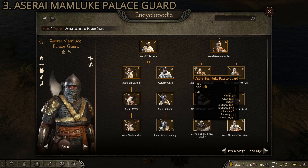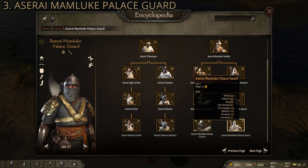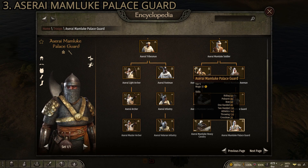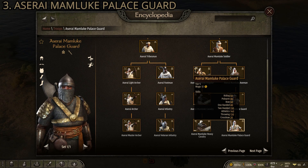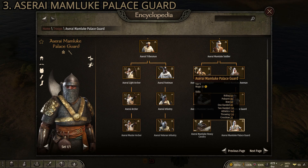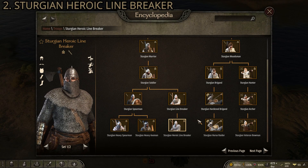Like most Aserai troops, their armor has a great weight-to-protection ratio — lighter than imperial or Vlandian armor that gives the same level of protection. They stay pretty mobile with high athletics and lighter weight. The Aserai Mamluk Palace Guard take the number three spot, and they are some of my favorite troops in the game.